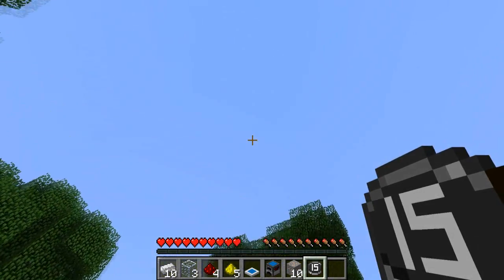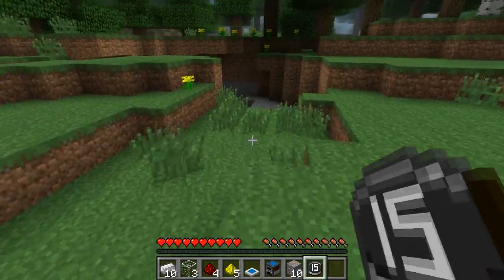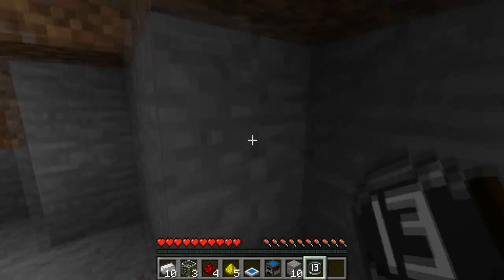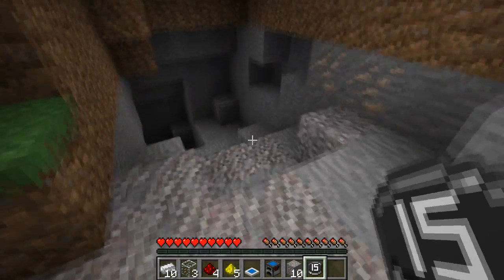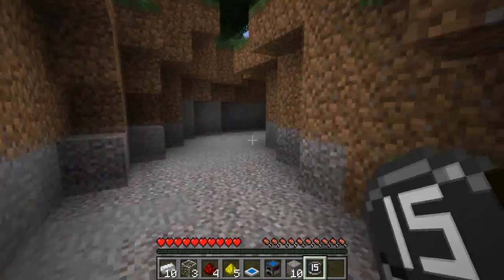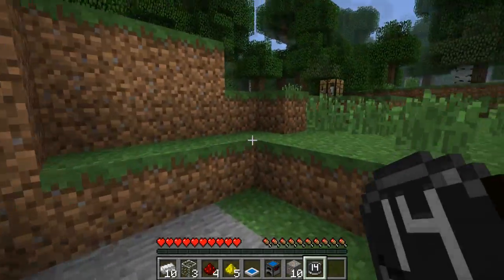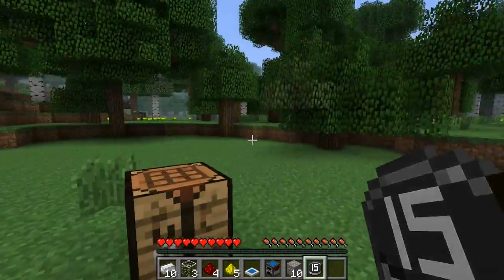So this is the light detector. Right now we're in 15 sun - it's hitting a level of 15. And if you go into shade, as you can see, 12, and the further down you get it will eventually hit 1 or 0. I'm not sure where the lowest is. Right now we're in 7. When you're in complete light it'll be 15 and you'll be able to power things fully with that. At night time this won't work because it won't be light enough.